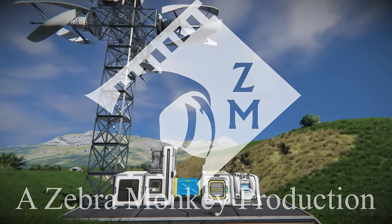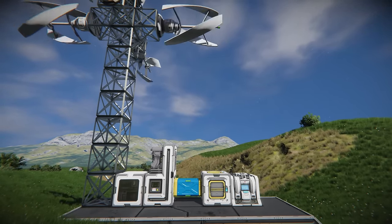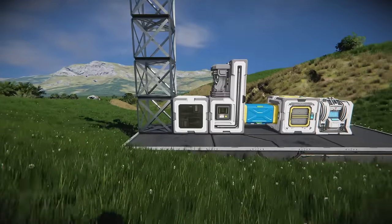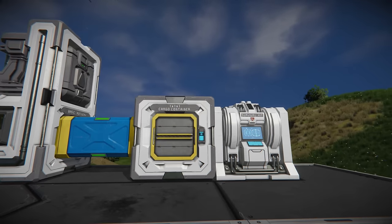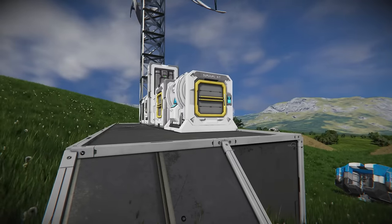Welcome back for another Space Engineers tutorial. Today we're going to be building our first mining ship. In the previous tutorial we built a platform with wind turbines for power, a basic assembler, a basic refinery, a cargo container, and we moved our survival kit from the respawn pod onto our base.